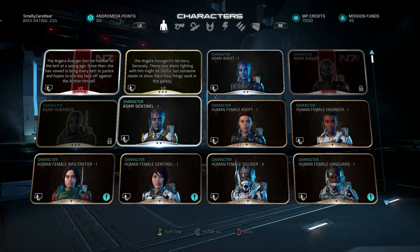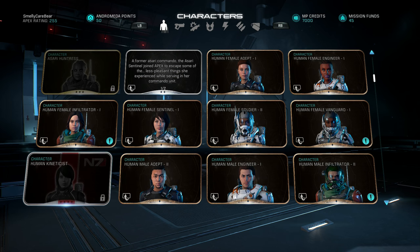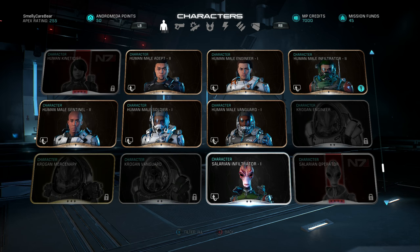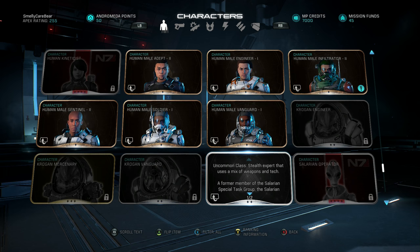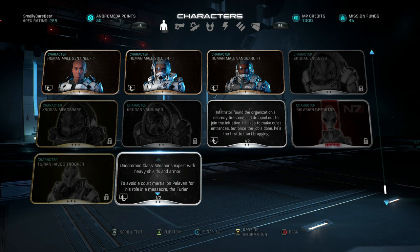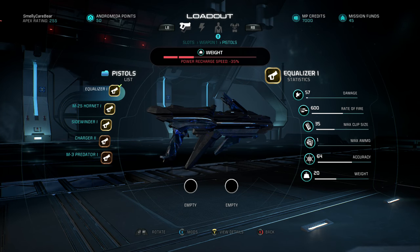Moving to the Asari Sentinel 1 — uncommon class, described as a tactical defense expert with tech armor and a versatile power set. She's best used holding an area and fending off enemies with kinetic skills rather than getting up close. The Solarian Infiltrator is also uncommon — a stealth expert mixing weapons and tech; I reckon he'll be a fairly average character online. The Turian Soldier is an uncommon class weapon expert with heavy shield and armor — a run-and-gun type. I might use him a lot since in Mass Effect 3 multiplayer I liked playing a character who could soak up damage and was good with weapons.